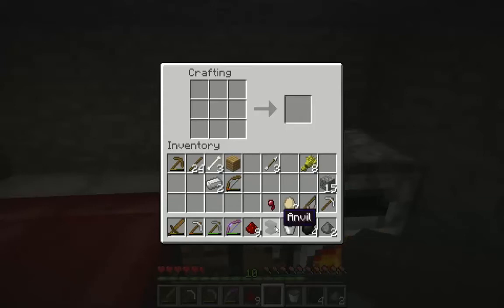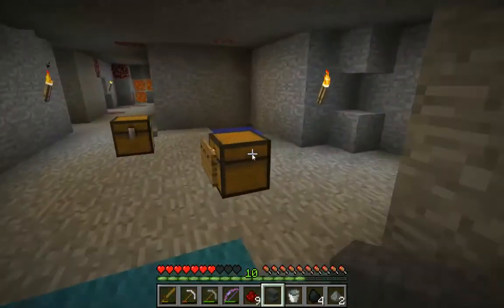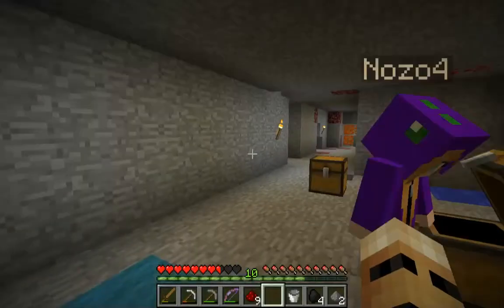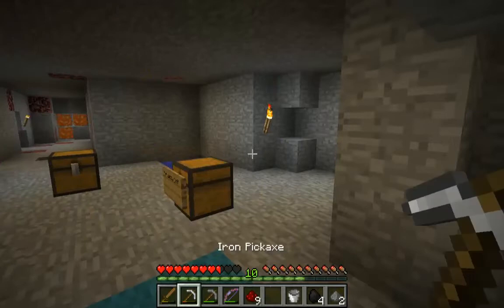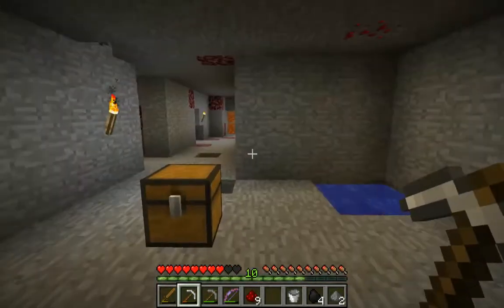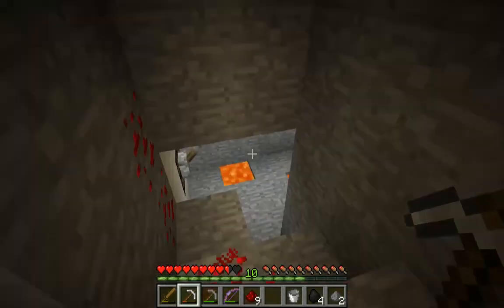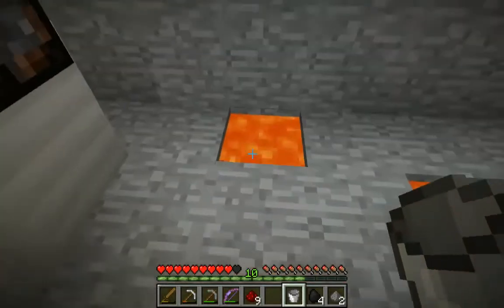We have the cooked salmon, the pumpkin pie, the black stained glass. We just need the golden apple, the fermented spider eye, the comparator, and the fire charge. We're going to have to go to the nether for those. So I'm going to put the anvil down here. We're going to build a nether portal, Nozo. Where should we put this nether portal? Just right over here.